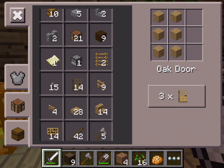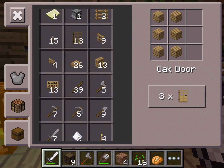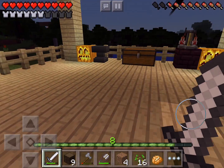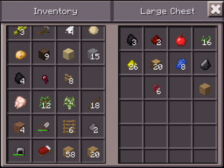And a door. Do I have any glass? I'm gonna get a window — oh I can't carry that, I have too much other stuff. It's getting dark, so I think what we're going to do is get to sleep and then get started with this.